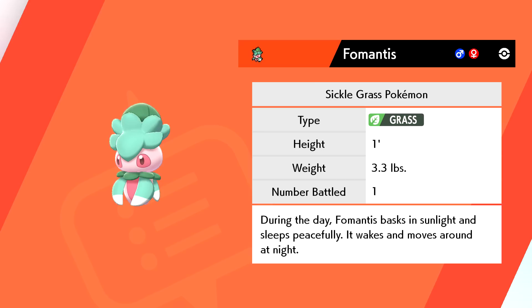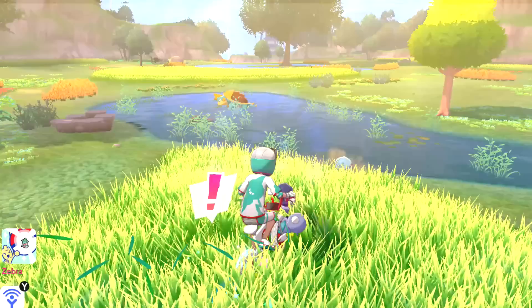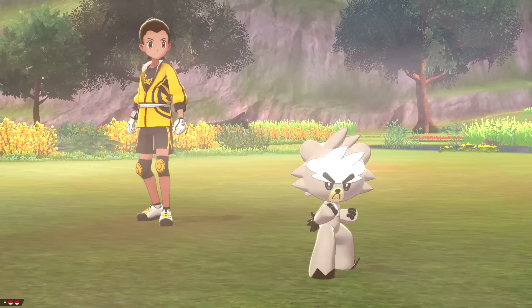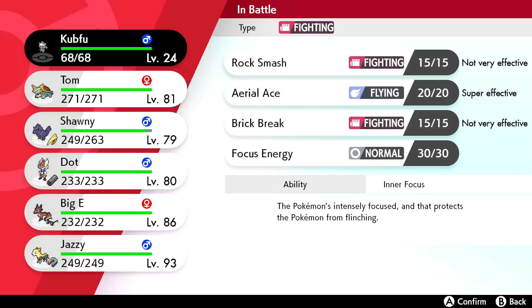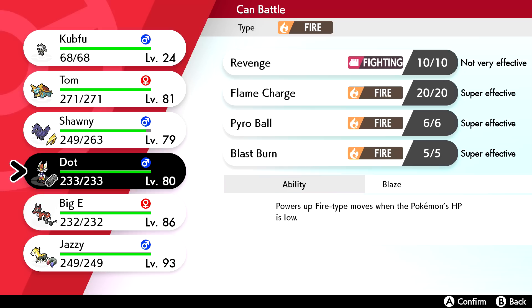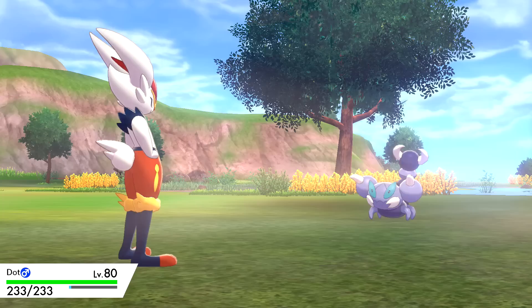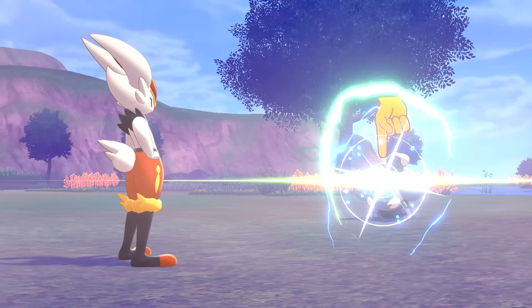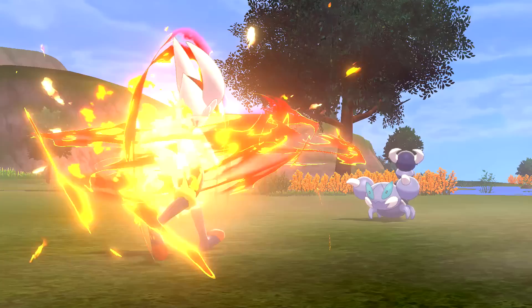Sending Fomantis to a box. Over here looks like a Scruffy - I think we already have one, so I'll just battle it. We switch over to Dot since we haven't played with her in so long - she has her Gigantamax now, which I'll showcase at some point. Scruffy uses Acupressure. Let's just do Flame Charge - should be a one-hit takedown, and indeed it is!